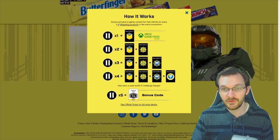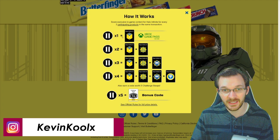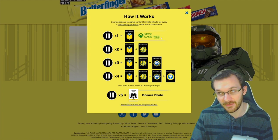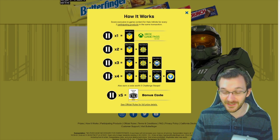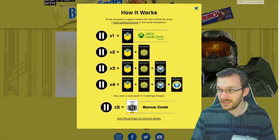For every two participating products you purchase per transaction, you earn new items. For example, buy two Butterfingers and you get an emblem plus Game Pass for seven days. Buy another set of two and you get two emblems; a set of three gives three emblems, and a set of four — a grand total of eight Butterfingers — gets you all four emblems.